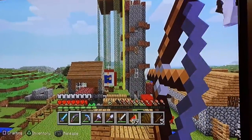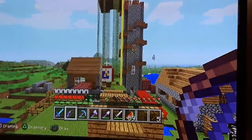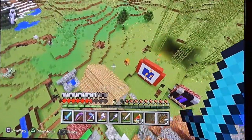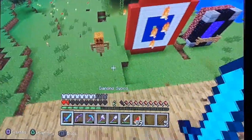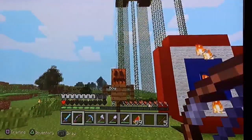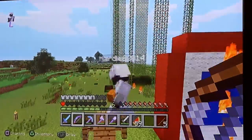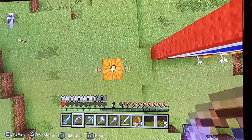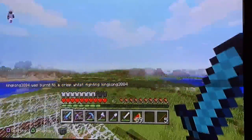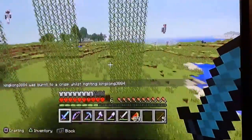Let's just see if we both can get in the hole — it's a competition! I did it! This is our trading dummy. Look at this — pro skills. He chopped off his head. Wait, put his head back on, I want to show them something. Ding-dong was burnt to a crisp while fighting ding-dong — I killed myself!